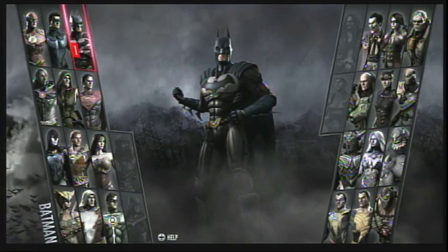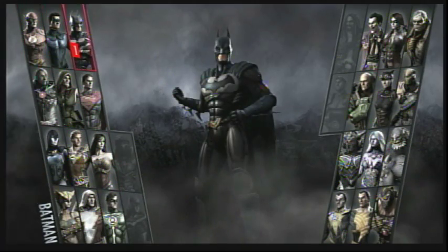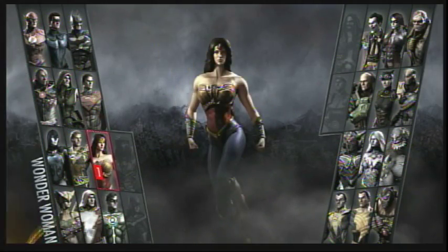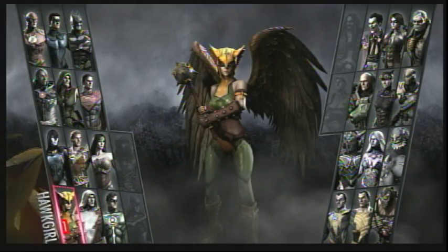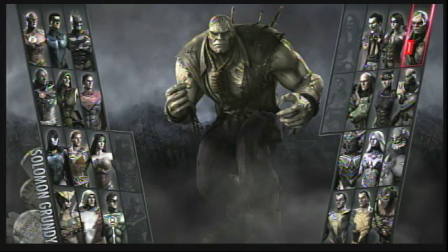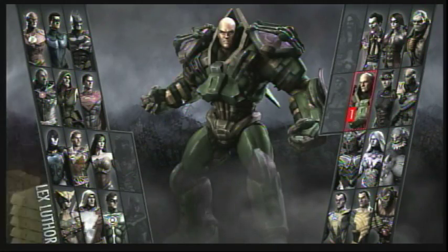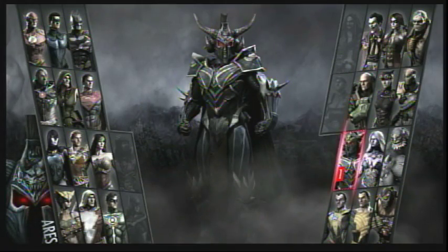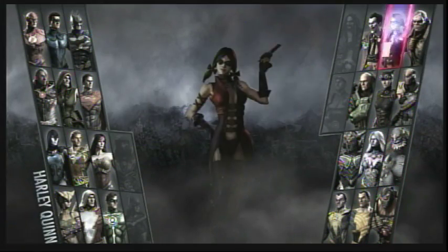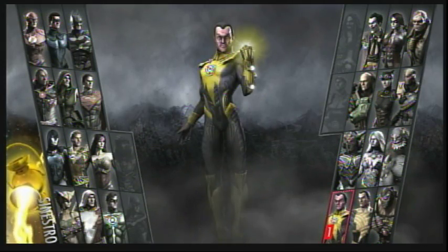There are all kinds of characters but you have to unlock them. For heroes there's Flash, Nightwing, Batman, Superman, Green Arrow, Cyborg, Raven, Aquaman, Wonder Woman, Green Lantern, Shazam, and Hawkgirl. For villains there's Joker, Harley Quinn, Solomon Grundy, Deathstroke, Catwoman, Lex Luthor, Killer Frost, Doomsday, Bane, Black Adam, and Sinestro.